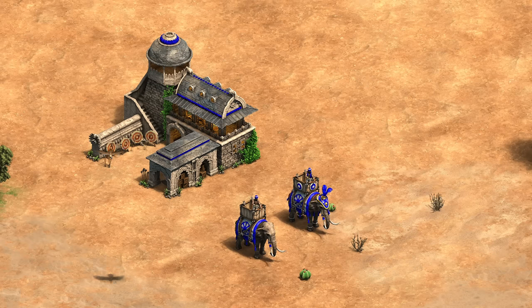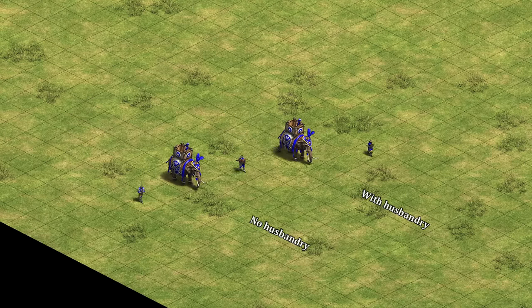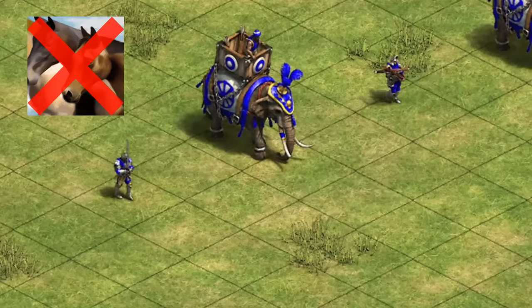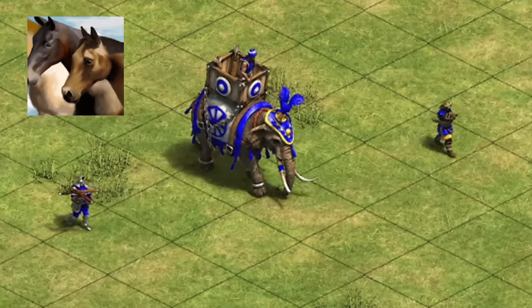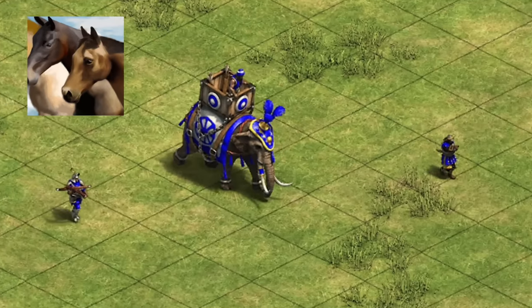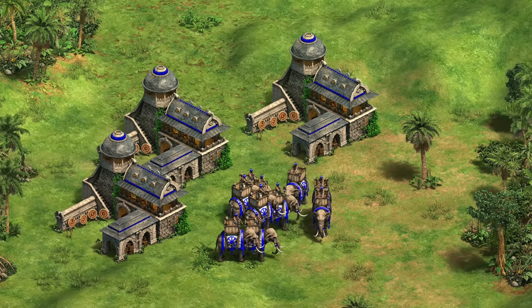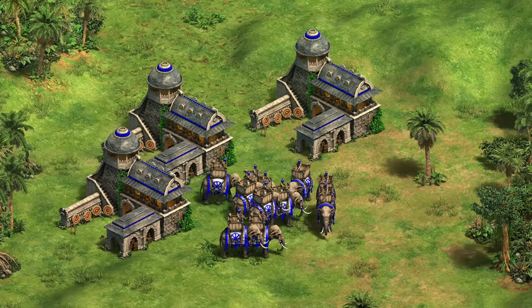Even with that longer training time, saving on 650 stone per castle means if anything they'll actually be a little easier to mass than before. Their food cost is being dropped by 10, so they're now 90 food and 70 gold. They also have their movement speed increased from 0.8 to 0.9 tiles per second before husbandry, which is the same as the militia line without squires. With husbandry, elephant archers actually move faster now than the crossbow line, though most infantry with squires will still outpace them.